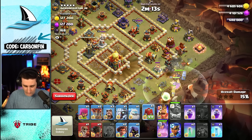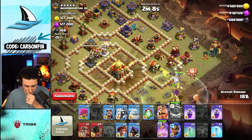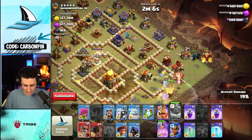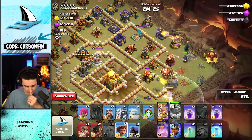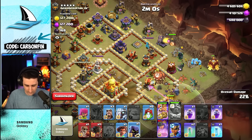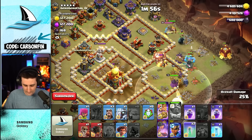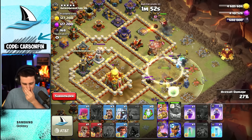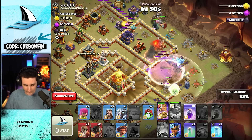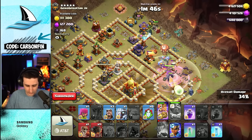We'll get the King up here, drop a Root Rider, drop an Ice Golem, and drop a Headhunter to go into the enemy Royal Champ. My Queen's taking a lot of damage — let's make her invisible. Wait, my Queen's ability was forced. Why is my Queen's ability forced here? It's with another Root Rider.